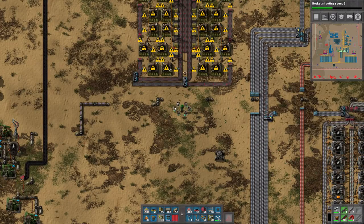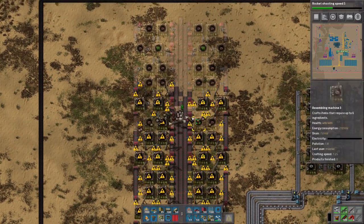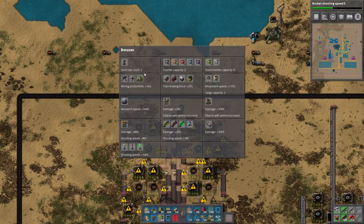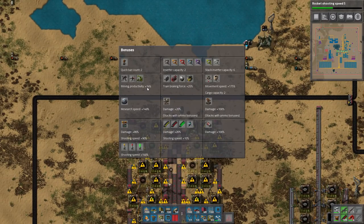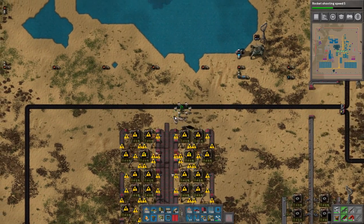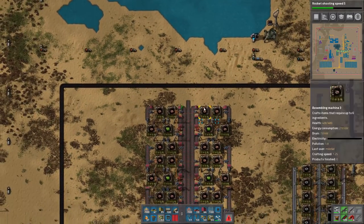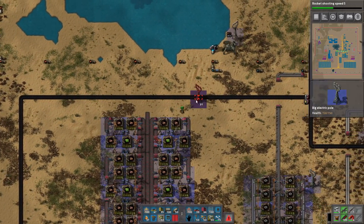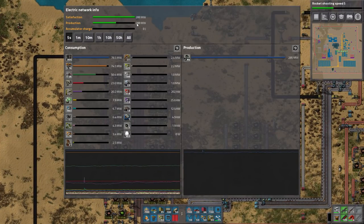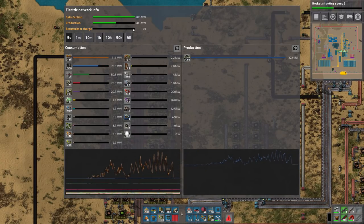We're essentially doubling our possible green chip production. While we're doing that, I can show you some other things. We can actually see our bonuses: mining productivity is now plus 14%, research speed 140%. The turrets almost do double damage — they do double damage because they shoot twice as fast and hit twice as hard. This is now all powered up and we can look at our power. Holy shit. Because I added another furnace line, we're getting much closer to that 480 megawatt system.